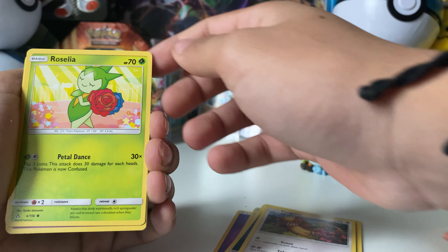We'll be opening up four Ultra Prism packs. We've also got a Sword and Shield pack in the mix. Ultra Prism is a really, really great set. I'm hoping to get a good pull — I believe Prism cards are in here, so hopefully I can get maybe one of those. So yeah, let's get into it.